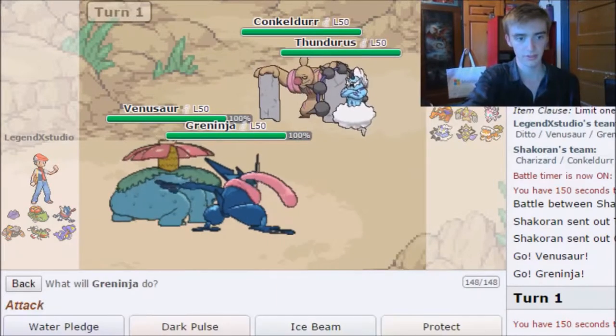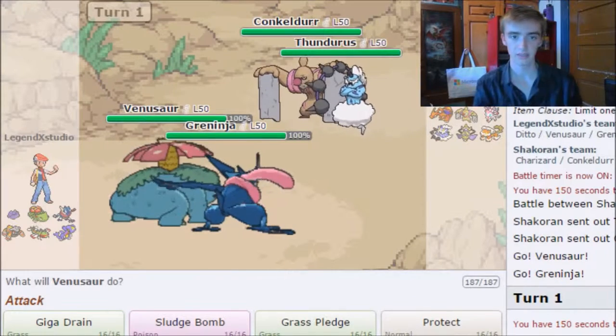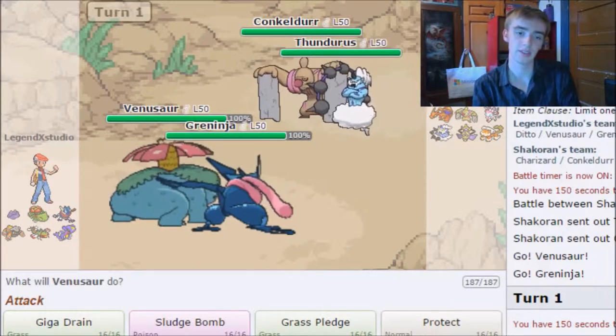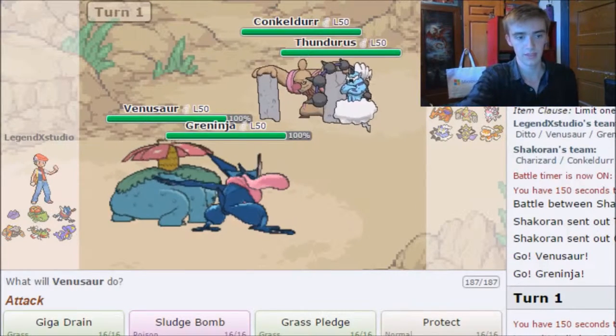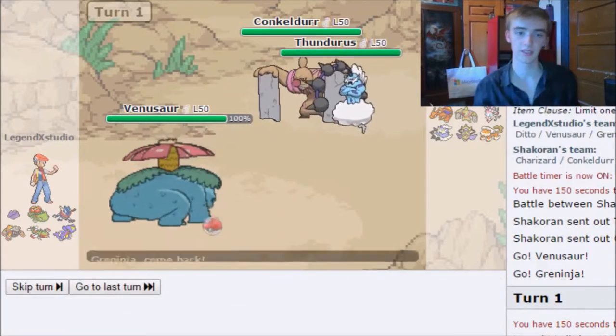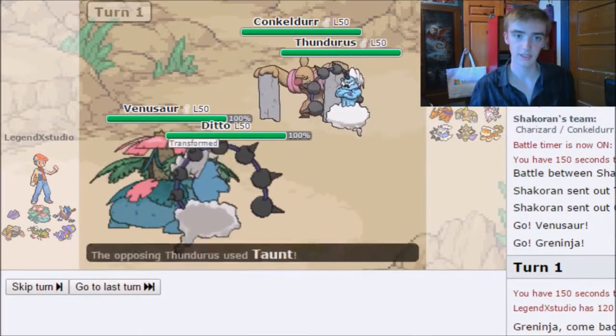I'm going to go for Conqueror, Grass Pledge plus... actually I don't know if it's a good idea to set up Swamp here. They can just do Thunder Wave, which isn't too good. I think I may just Sludge Bomb the Thundurus and switch into Ditto to transform into Thundurus. I'm kind of assuming they're going to Thunder Wave that slot, hoping for it.